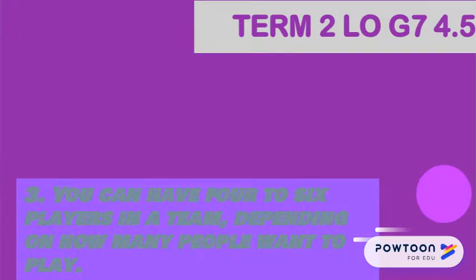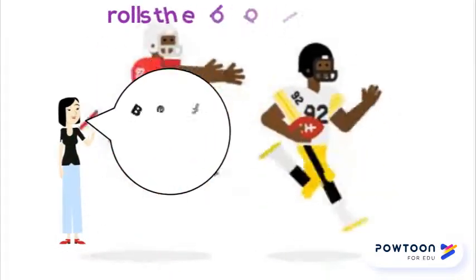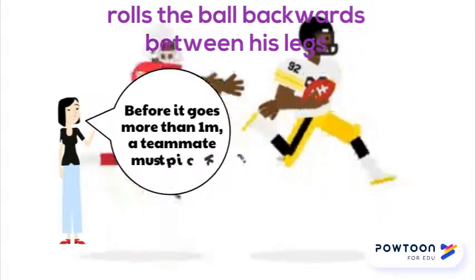Play starts and restarts with a roll ball. A roll ball means that a player facing the opposition, who is at least 5 meters away, rolls the ball backwards between his legs before it goes more than 1 meter. A teammate must pick it up.